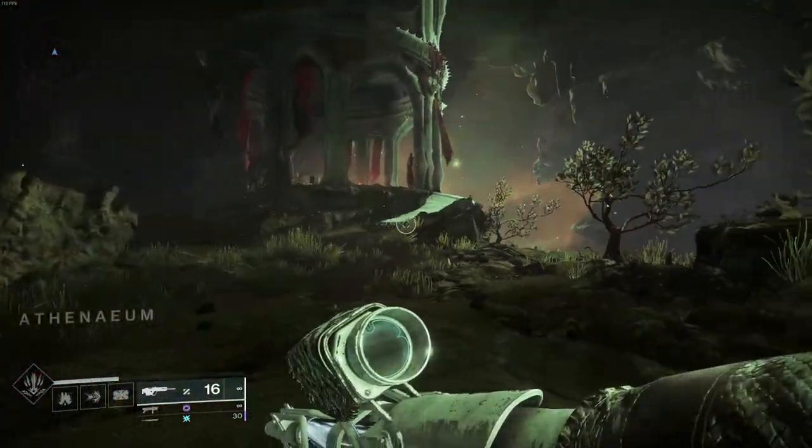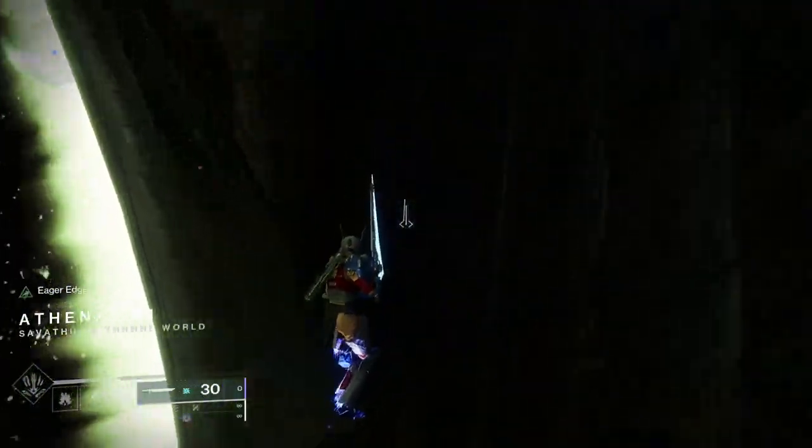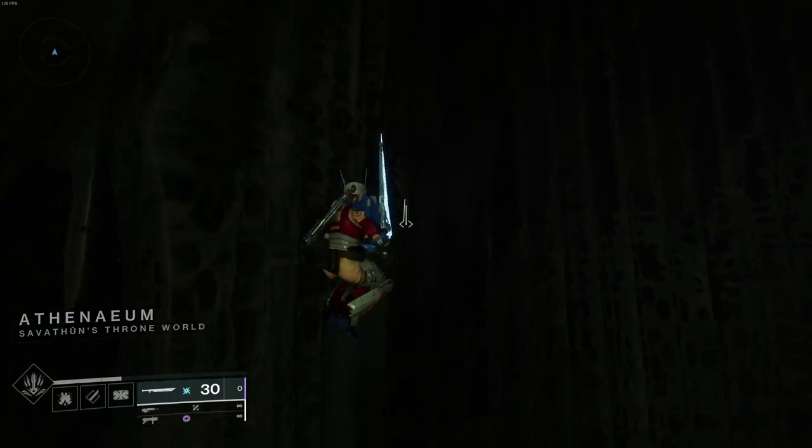Once this hive portal is open, go ahead and head through it. I found a couple different ways to get out of bounds, but by far the easiest is just to jump on top of the portal and jump through this hole right here.